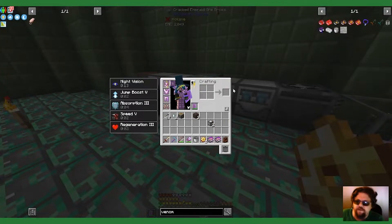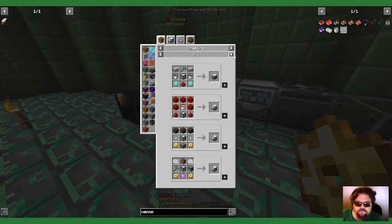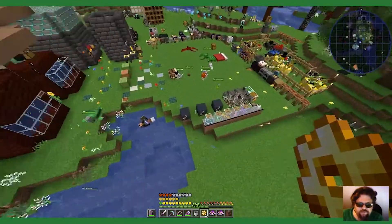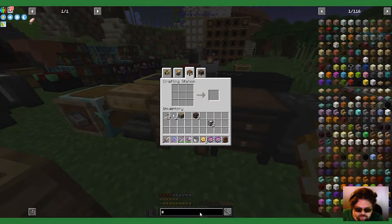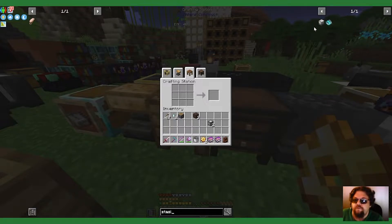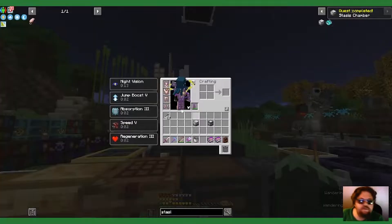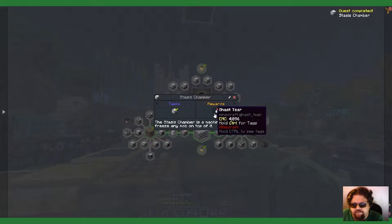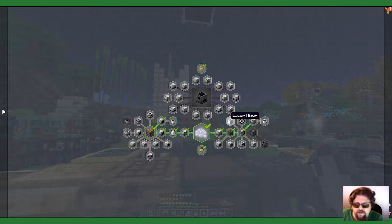Wait, what was I making? Oh yes, the stasis something or other. Quest completed — nice! And it gave me the gas tears back, I guess. Why not? So I need to make lasers.